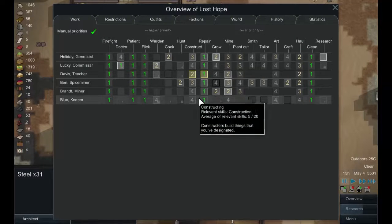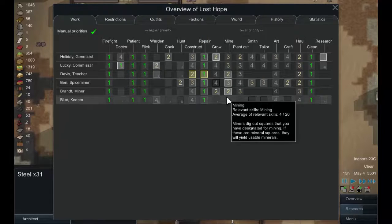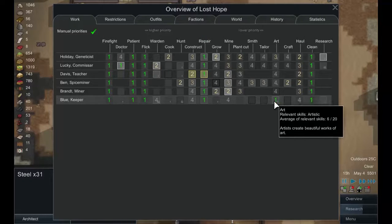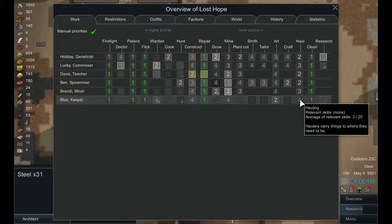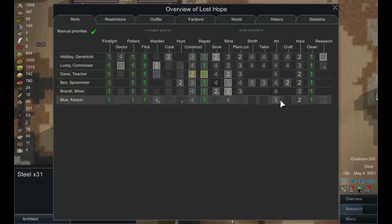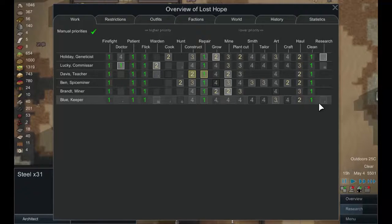We could use a grower but he doesn't seem too excited by growing, and he's not that great a miner. We'll actually make him prioritize art a little bit, then prioritize hauling — make that a three so he'll haul then do art. Smithing and tailoring are fours. Provided there's no hauling to do he will work on artwork, and I think we're at the point in the colony now where artwork will be a good thing for us.